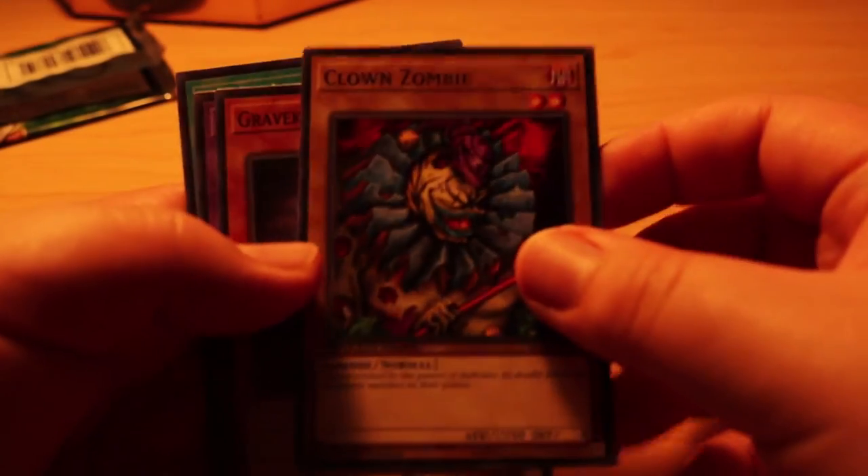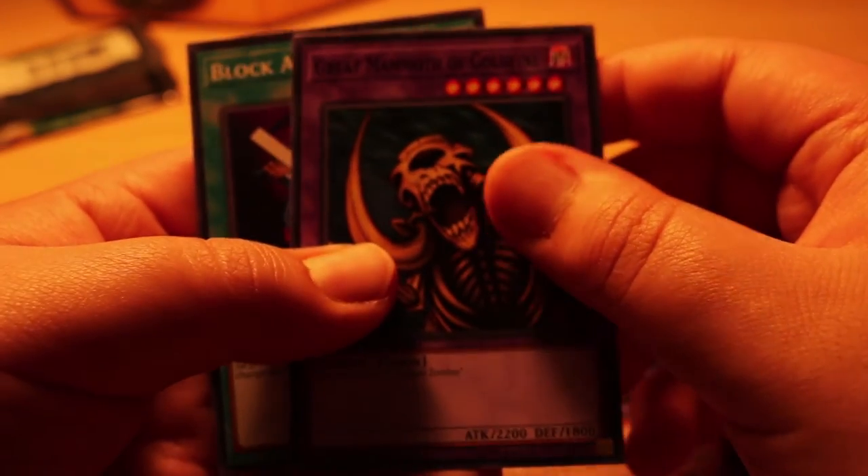Sorry for the lighting. This is my first time opening these packs so I don't really know what's in here. We got ourselves Clown Zombie, Gravekeeper's Ambush, Great Mammoth of Goldmine, and Block Attack — nice, pretty nice cards. I don't know if foils are different for these either, we shall see.